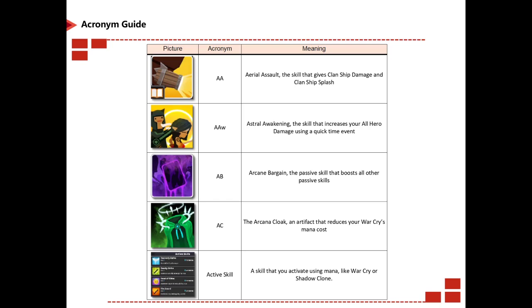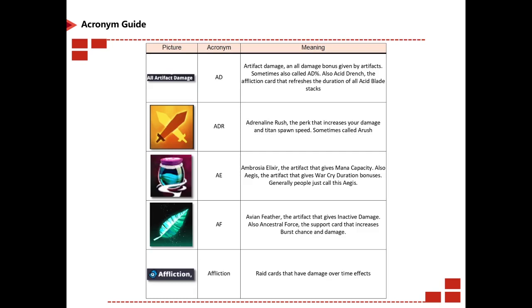Starting from alphabetical order, the most common ones: AA is Aerial Assault, a skill that gives clan ship damage and clan ship splash. AAW is Astral Awakening. AC is Arcana Cloak, which reduces your War Cry mana cost. Active skill is just as it says. AD could be one of two things: either artifact damage (all damage bonus given by artifacts) or AD percentage which is Acid Drench, an affliction card.